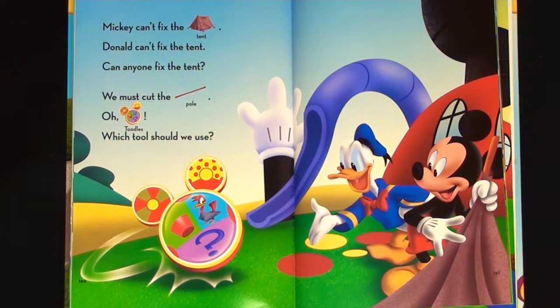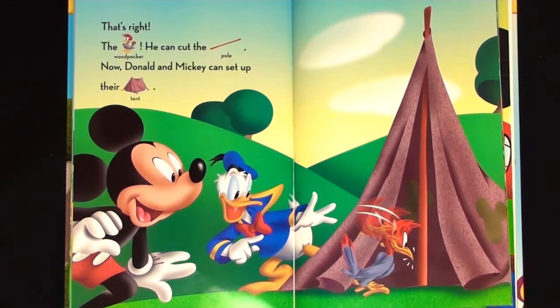We must cut the pole. Oh, Toodles, which tool should we use? That's right, the woodpecker — he can cut the pole. Now Donald and Mickey can set up their tent.